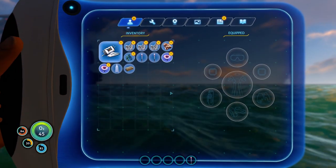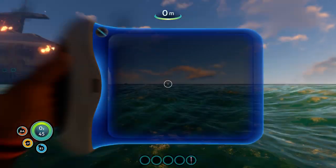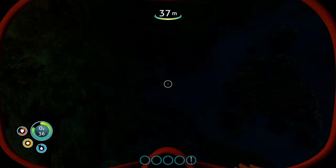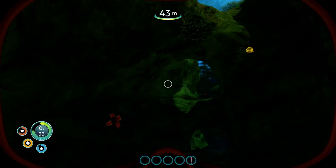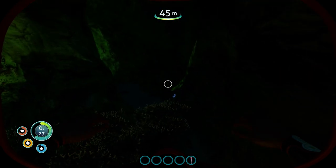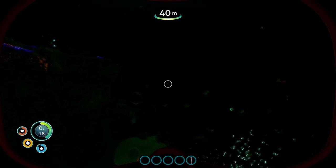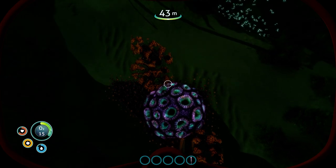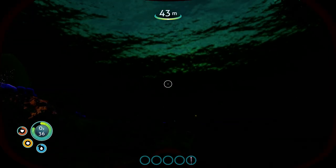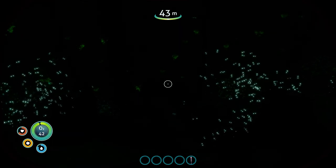Let's go ahead and eat that nutrient block. Go back to this cave we were chased out of — there's another limestone with more copper. This thing spits out little bubbles of air, and your suit is equipped to extract it, so you can refill your tanks from these as they spit it out. As you see, it's now night and a lot of these creatures are bioluminescent, which is nice.